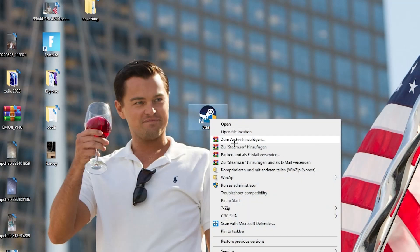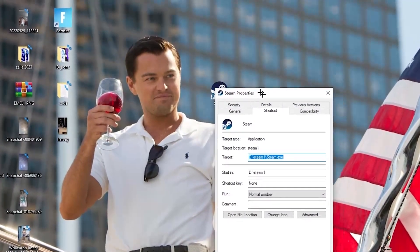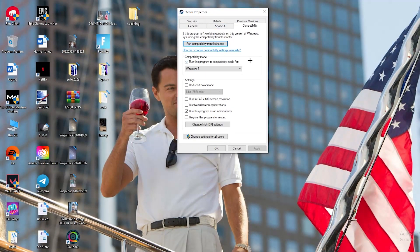If that doesn't work, take the launcher shortcut again, right-click it, go down to the very bottom where it says 'Properties', and left-click it so that tab pops up. Then navigate to the 'Compatibility' tab and click on it.